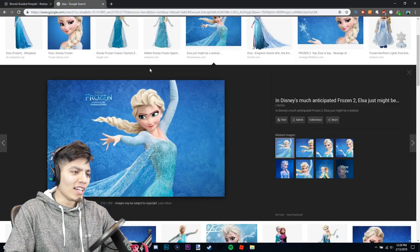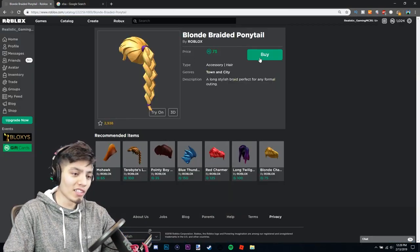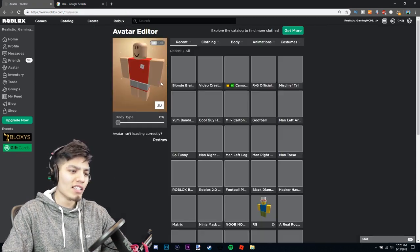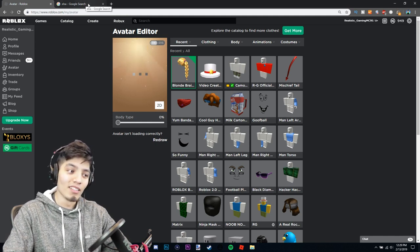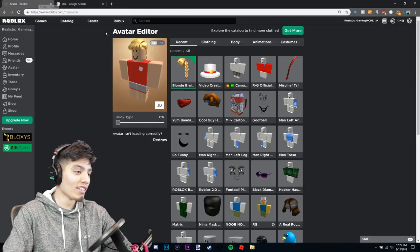We found it — blonde braided ponytail! I think this is perfect, we found the winner. It's the same color and everything. Let's buy this. Purchase completed! Let's go edit our avatar and throw this on our head. Oh my god, that is so perfect — it has little bangs but it looks exactly like Elsa's hair.